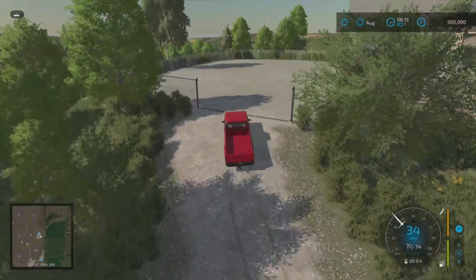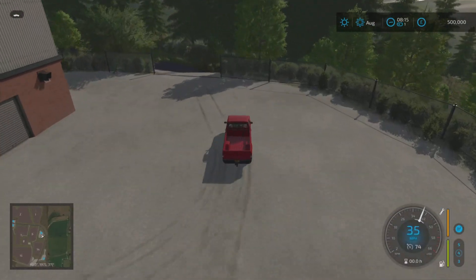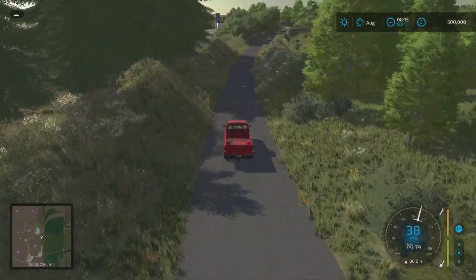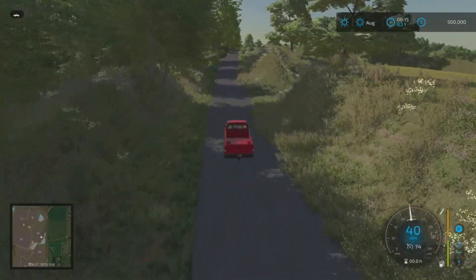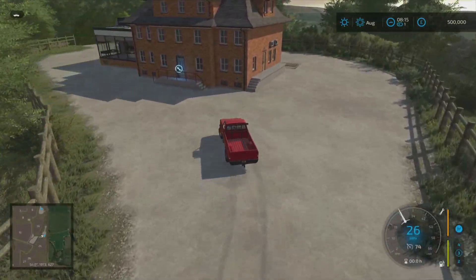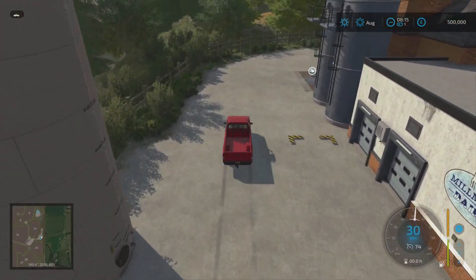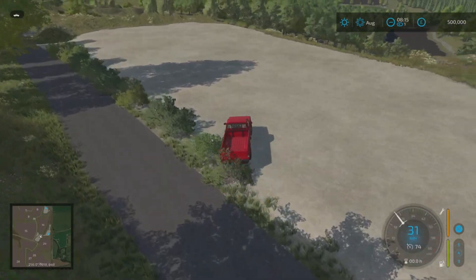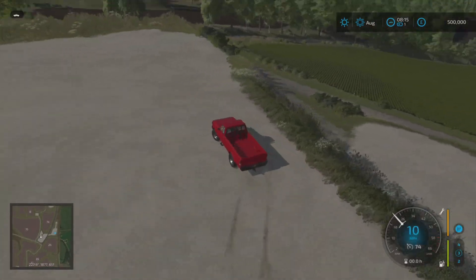First point of call: all the production buildings are in here — this is going to be our cereal factory. On the dirt tracks it's going to be a lot bumpier, so watch your speed. In here we have the dairy. Down the back there's a little car park, presumably for workers. And right opposite, we have one of the placeable areas with two different levels.